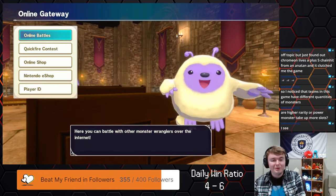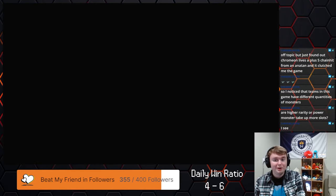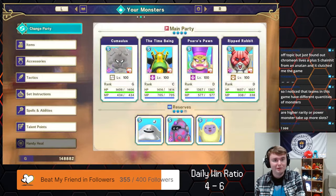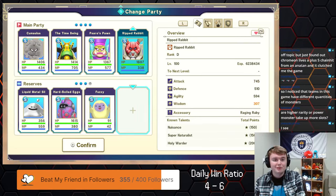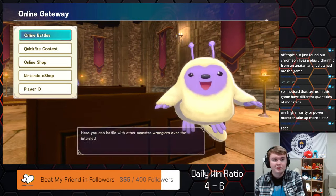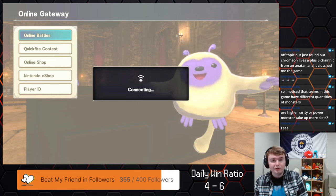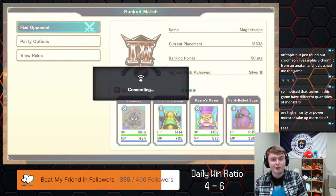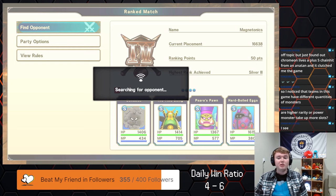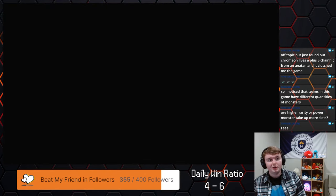We're going to switch things up now — swapping out the rabbit since I actually have a fifth monster to try on the team. This will give me a little bit more survivability but also a little less damage, so it's kind of a trade-off. In that last match I don't know if I would have lived, but I probably would have been able to get two sets of Crackles off which would have been nice.